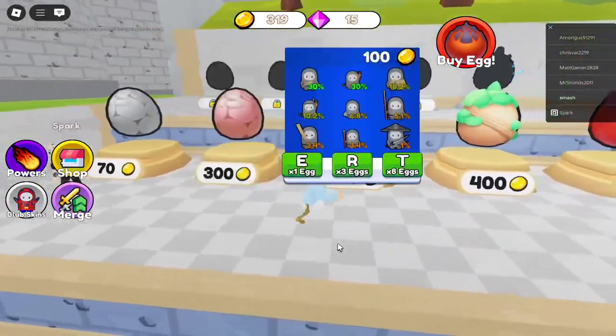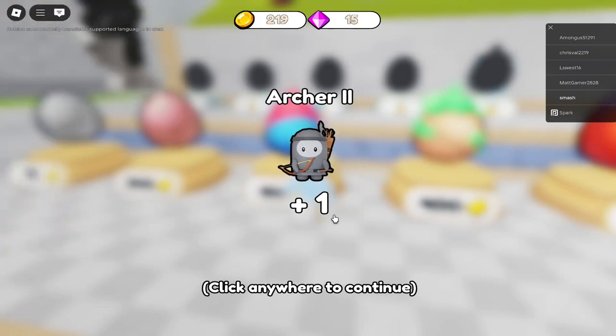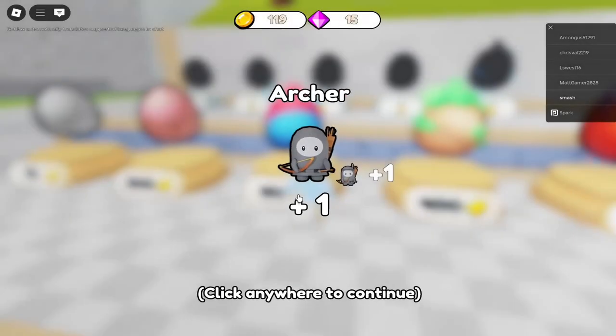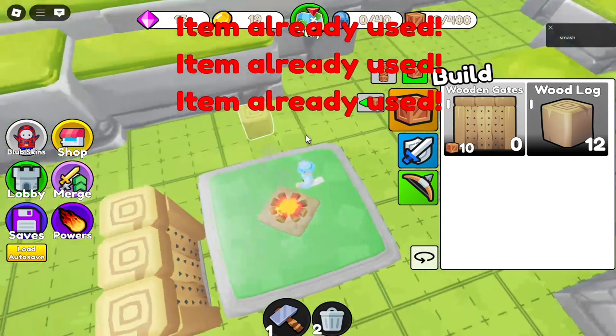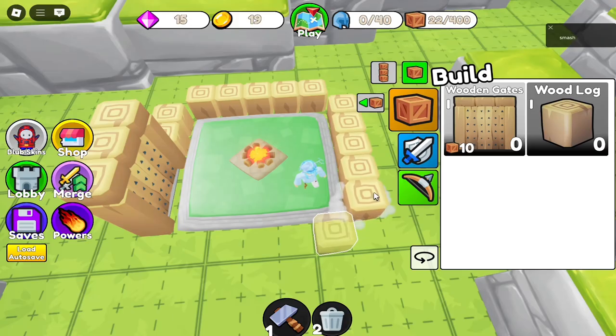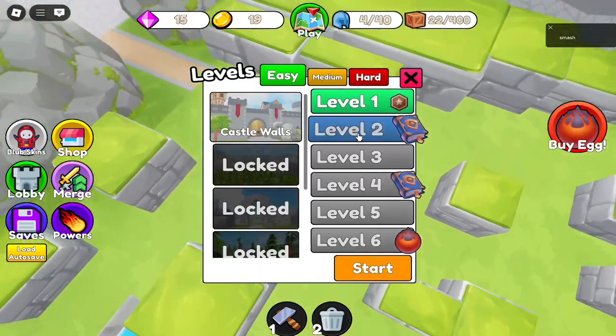Let's try to go for sword men because I feel like the more sword men we have the stronger we'll be. We got an archer, and then another archer. Wait, where do I get the wood gates from? This kind of gives me Clash of Clans vibes. Archers are on those sides now — let's press level two, I think we're ready.